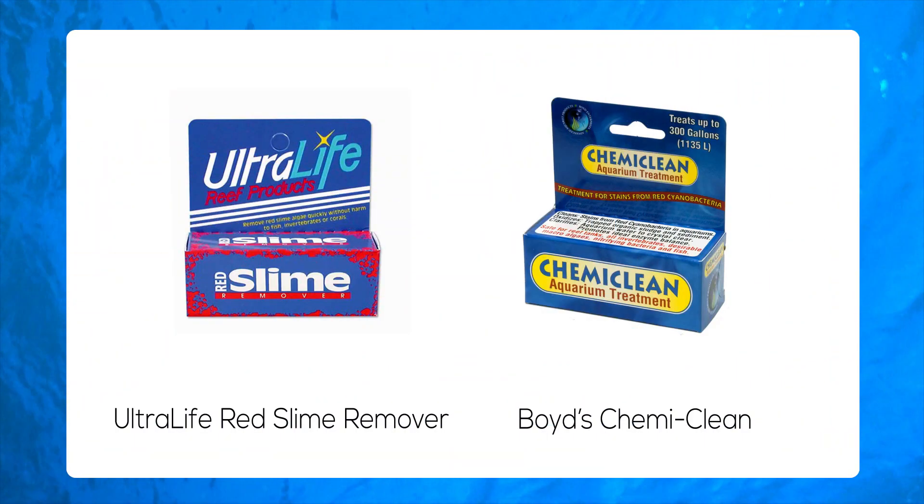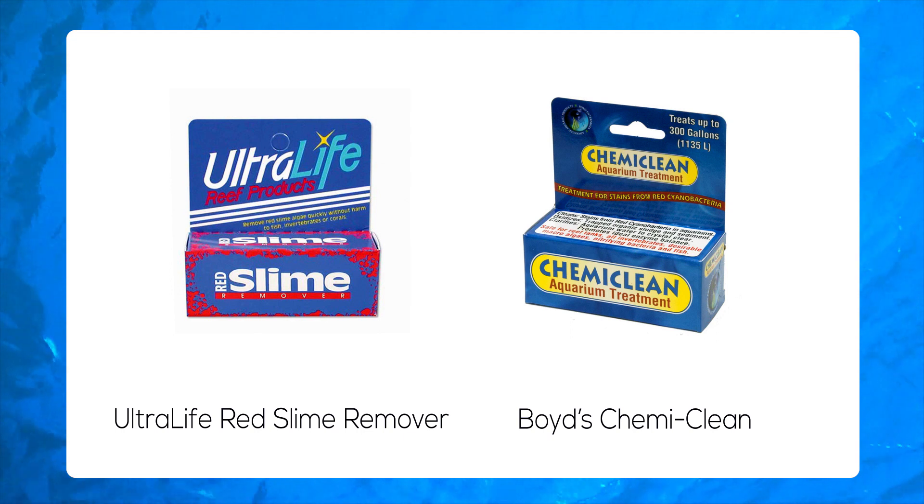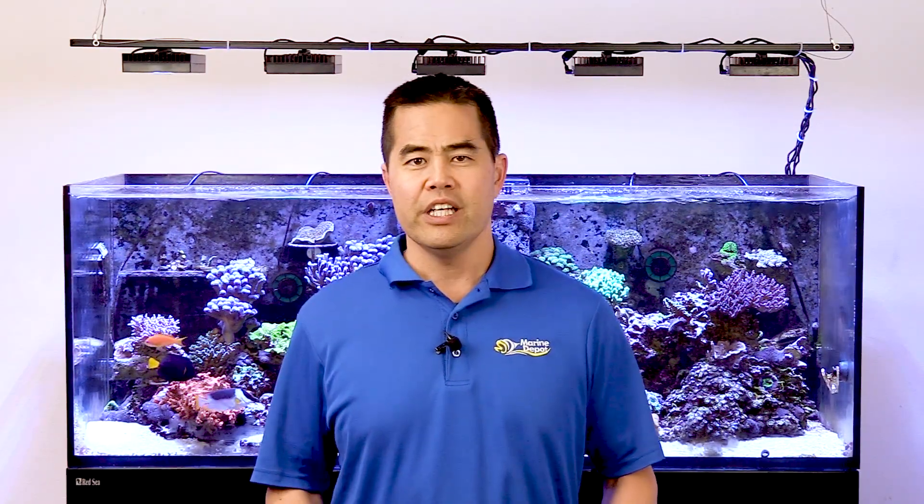You might also look at one of these easy chemical remedies such as the Ultra Life Red Slime Remover or Boyd's ChemieClean. These solutions help eradicate the cyano bacteria growing inside your tank. Ultra Life Red Slime Remover and ChemieClean Red Slime Cyanobacteria Remover are at the top of the list because they are safe for all fish, corals, inverts, desirable micro algae, and nitrifying bacteria. They are simple to implement and fast acting.